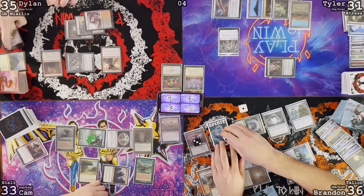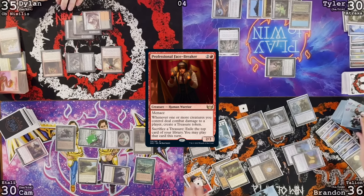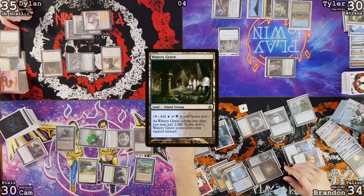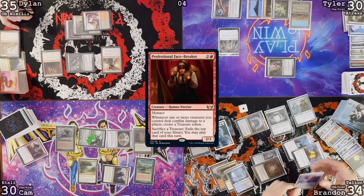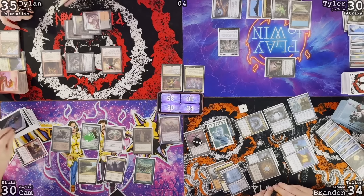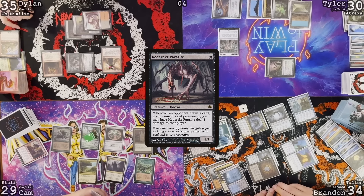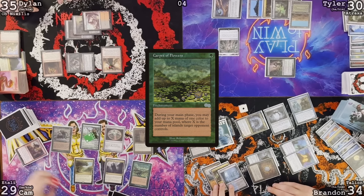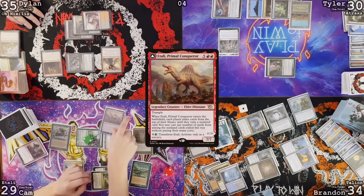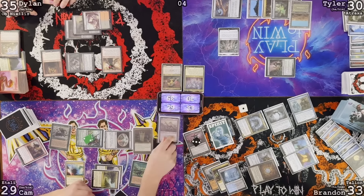Take three. I have two treasures. Exile a land. Play my land for turn. Take two. Exile this other land — it'll just live in exile forever. Pass my turn. Go to my turn: untap, upkeep, draw. Lose one from Keteric Parasite when I draw. First main phase, target Tyler with Carpet of Flowers — make two red mana. Mana Confluence. Atali — force pitch Counterbalance. Pass the turn.